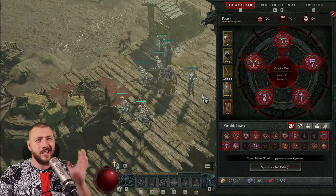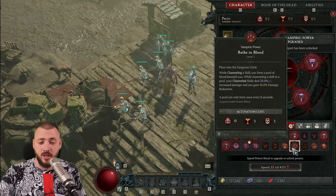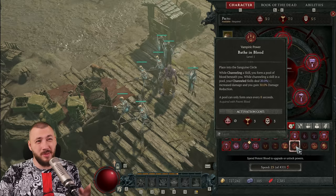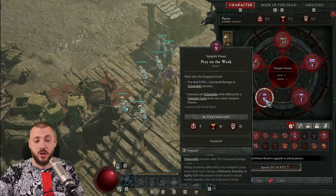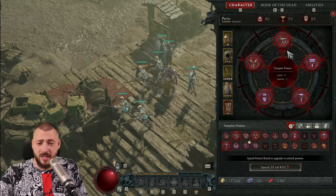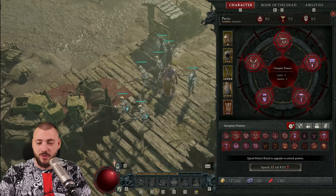Which vampiric powers to unlock first? Try to focus on the white and purple ones — the yellow ones need too many pacts to work right away. For example, blood boil would need 6 eternity pacts straight away, and then I couldn't use any other eternity power. Compared to that, Around the Clock needs just 2 ferocity, and Coven's Fang gives 26% more damage on minions for 2 divinity and 1 eternity. In your first 300-400 blood, just get these — they'll instantly make you stronger.